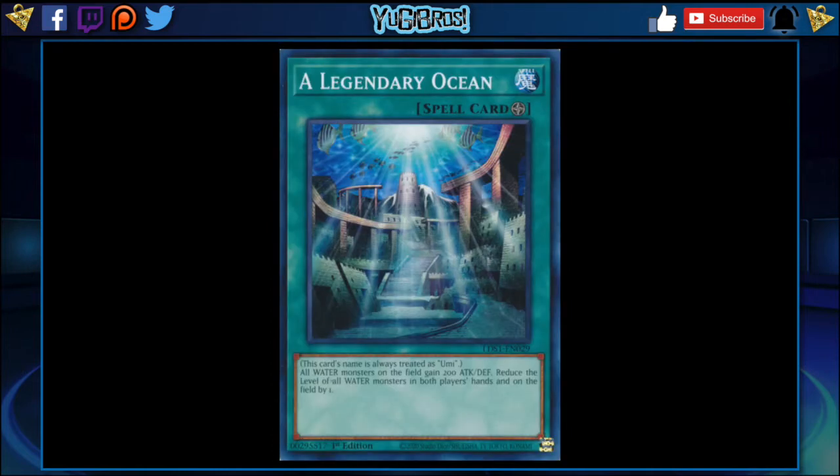Levia-Dragon becomes a powerhouse at level six — one tribute, 2600 attack, 1500 defense, and it has the effect of sending an Umi you control to the grave to destroy all of the cards on the field. Speed Duels need something like this, especially water specifically, because water has been on the back foot of all the decks — it's probably one of the worst decks in Speed Duels since the beginning. We've had Levia-Dragon since the second set, and it was an ultra rare that's never seen competitive play because water just doesn't have enough going for it.